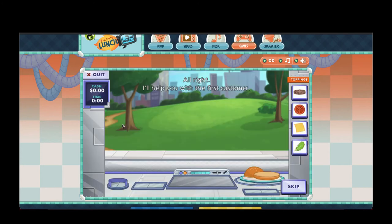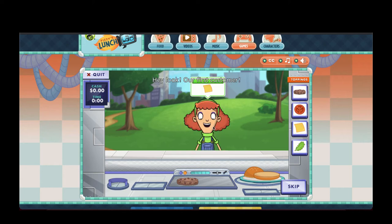All right, I'll help you with the first customer. If you already know how to play, hit the skip button here. We should be getting busy, so let's throw a patty on the grill. Tap this button. Keep an eye on that burger — don't let it burn. Hey, look! Our first customer!